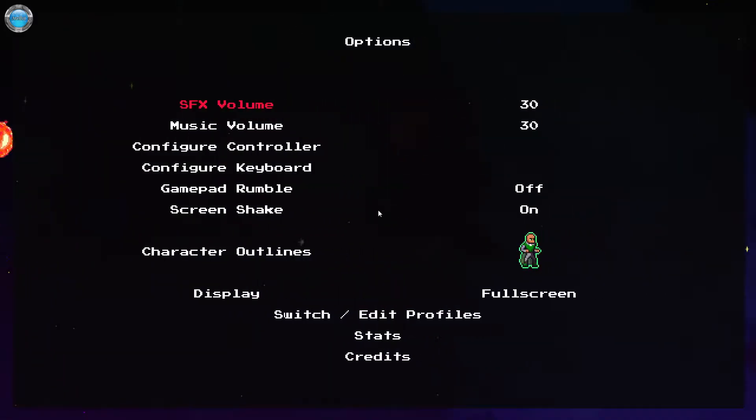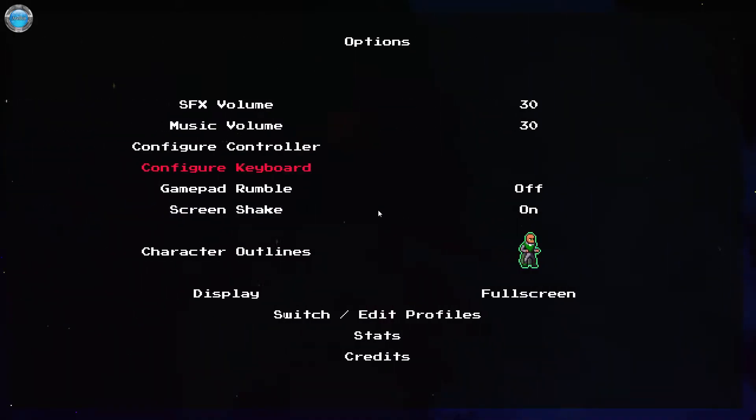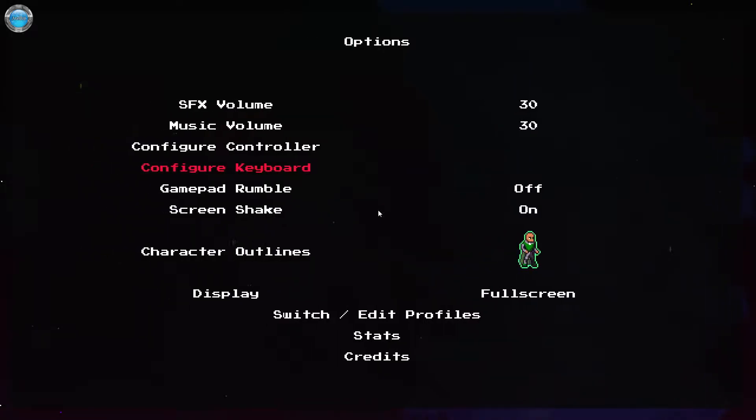Let's see the options. We can remap the controller — I'm using a controller. I looked at the options and it was like okay, we have dodge left and right. It'll probably be easy on the controller. We shall see.